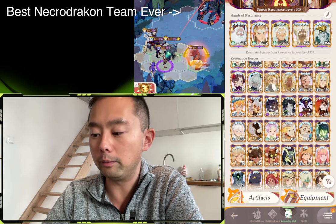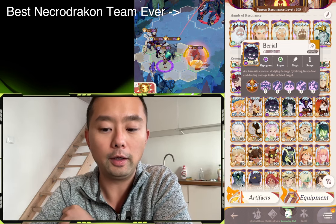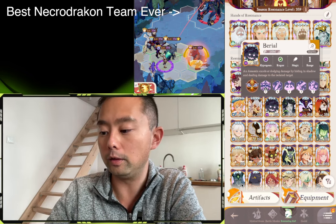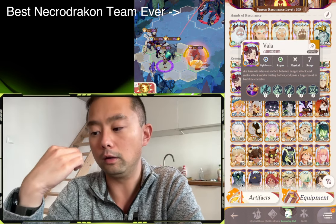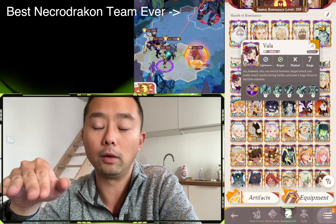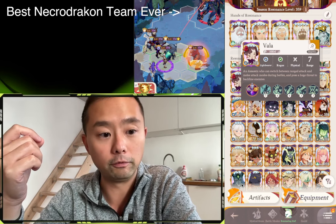Burial is also excellent — if you're running a Burial Zoo comp, which is not super popular in Arena PvP but is definitely popular in Supreme Arena PvP, he's an excellent Paragon target. In Supreme Arena, Vala is also a very spicy target because, based on her positioning, you can focus on an enemy before you start the battle, allowing you to manipulate their energy — which is very helpful.